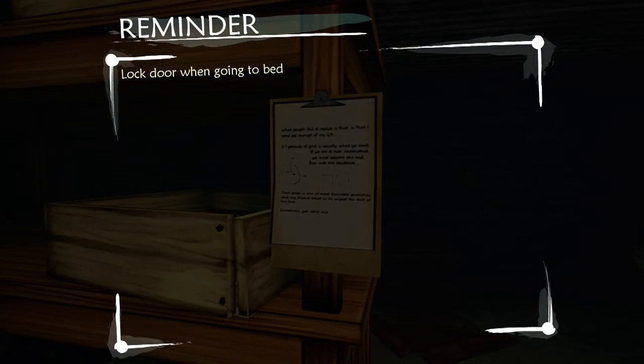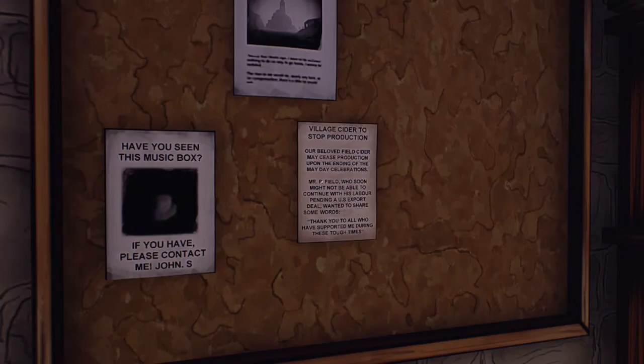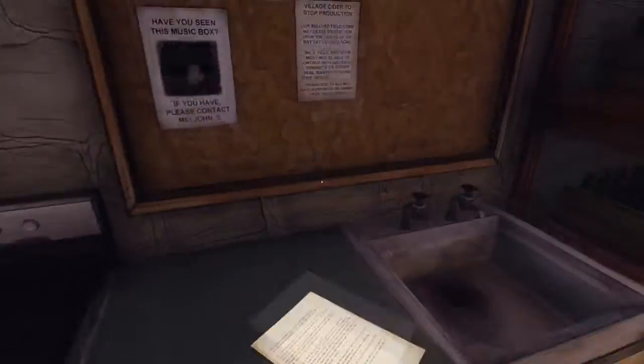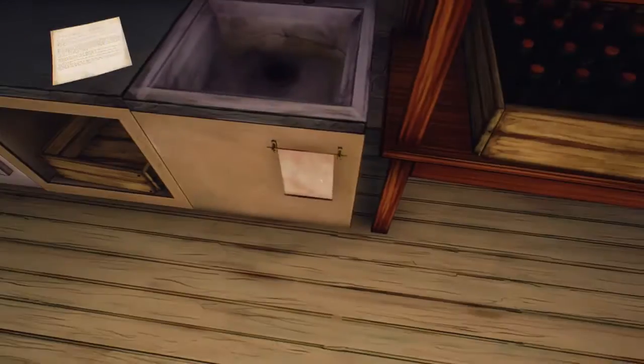Cage of the bird — this is reminding me a lot of Bioshock Infinite, actually. 'Lock the door when going to bed.' Well, didn't do that very well, did ya? 'Have you seen this music box? If you have, please contact me — John S. What secrets does the lighthouse hold?' There seems to always be one new poster we haven't seen before. 'Barred Customers: Can all staff please take note that the following customers are currently barred from the Crow's Nest Pub. Jim Thompson, five years. Mark Penman, six months. Christopher Fletcher, eight weeks. Margie Hemingway, five weeks. Steve Gregson, one week. Thank you, Elaine Gregson.' Interesting — somebody got in trouble.